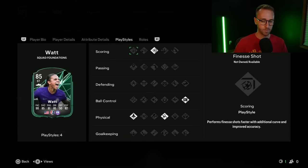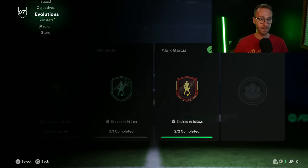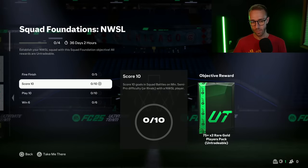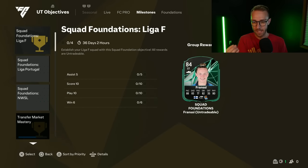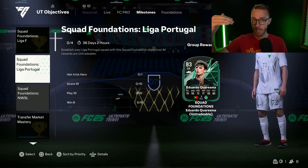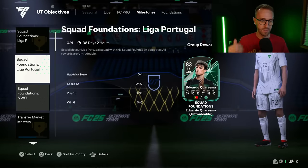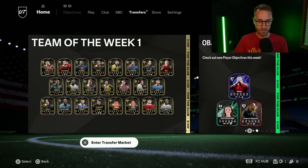She also has Power Shot, Press Proven, Quick Step, and Acrobatic play styles on her card. 3-star 3-star isn't the best, but you also have the new NWSL squad foundation objectives under the milestones tab. If you're playing squad battles this week, throw in four NWSL players or four Liga Portugal players. Playing these on a low difficulty to get extra packs and good players for evolutions in the future is a solid strategy.